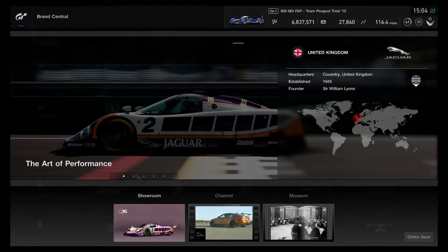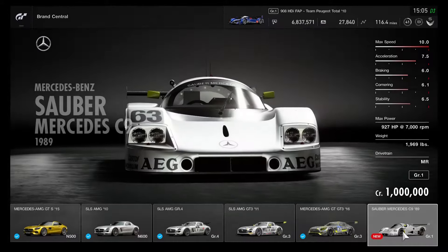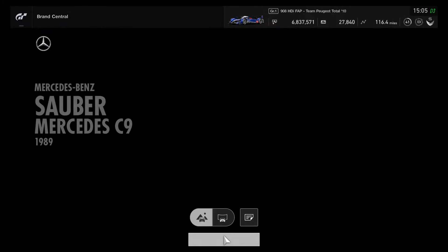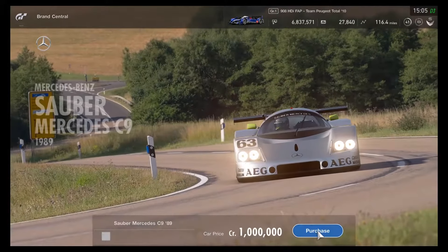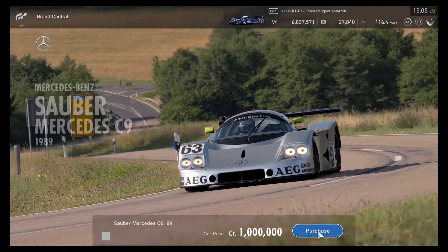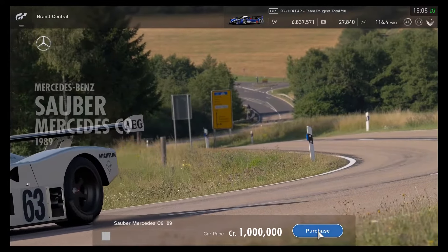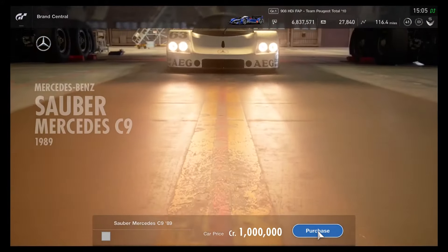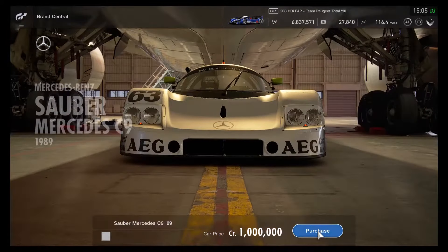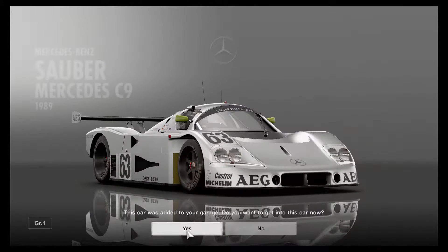That's one down. Now, head over to Mercedes. The Sauber Mercedes C9 is definitely joining as a Group 1 car, maybe costing the same credits as other Group 1 race cars. The Sauber Mercedes C9 used to be a standard car in GT5, and later in Gran Turismo 6 it became a fully premium detailed car for the first time. Second Group C race car purchased — I'll save it for later.